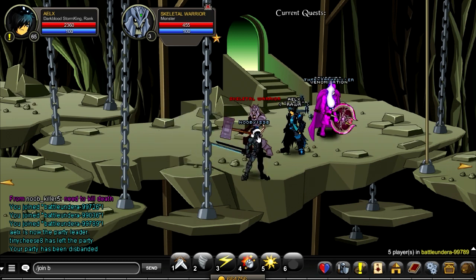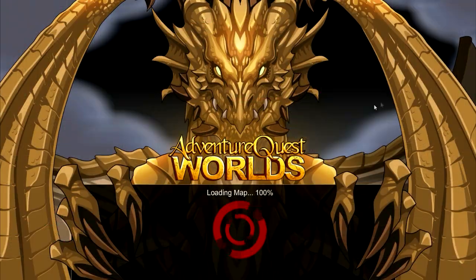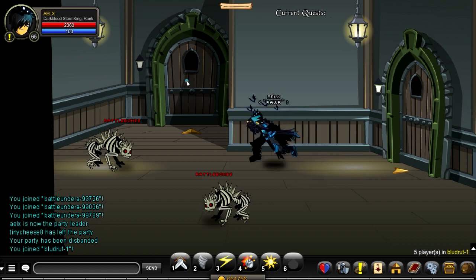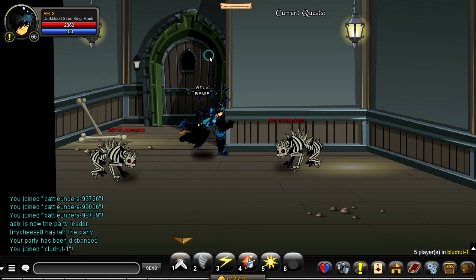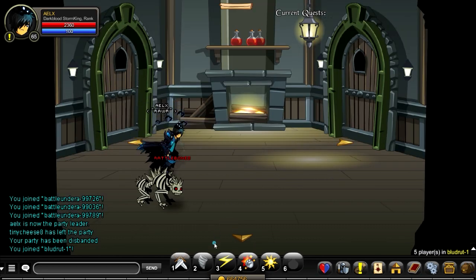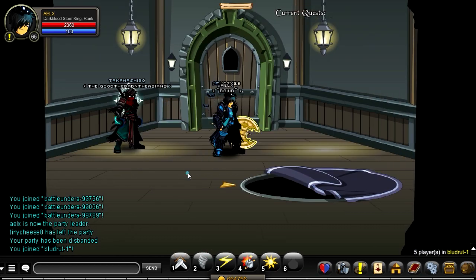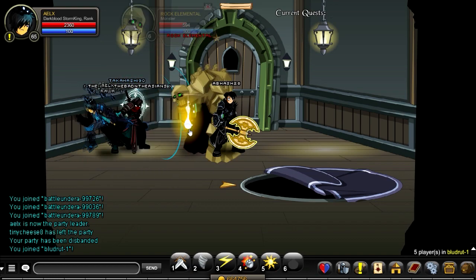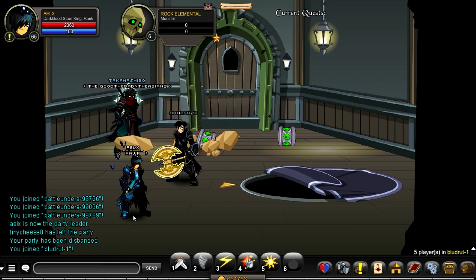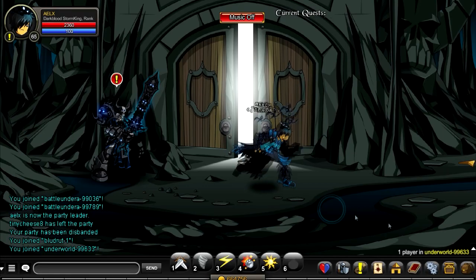The final hammer you need to obtain is in slash join Bludgerit. You want to go around this - go all the way around, walk up, up one more time, go to the right then go down. And then you have to keep fighting the rock elemental here in order to get the final hammer. He's really weak.